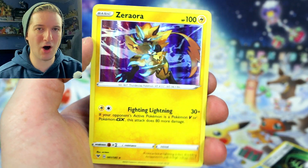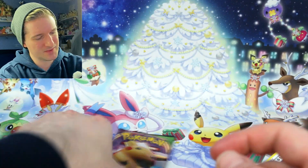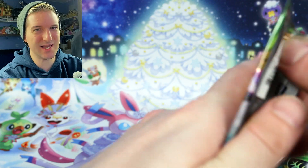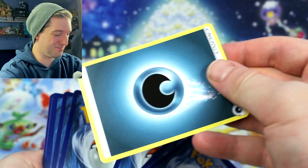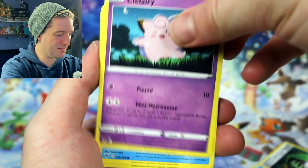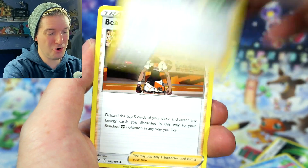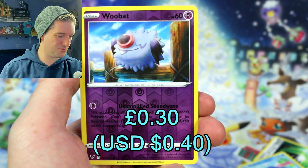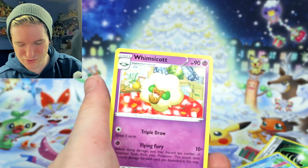From the Celebi pack we got Clobbopus, Skiddo, Snom, Ferroseed, Joltik, Togedemaru, Aromatic Grass Energy, Morpeko, and then we've got a Zygarde holo — that's a really nice holo. I remember pulling that in the Legendary Heartbeat Japanese set, which is the equivalent of Vivid Voltage. Can we get anything in our last pack? I feel like my pre-release luck was all used up — I bought an online code card for the Vivid Voltage pre-release box and actually got the Charizard promo in the online game. From the last pack: Opal, Beheeyem, Zubat reverse, and a Whimsicott regular rare.